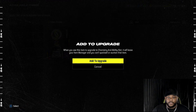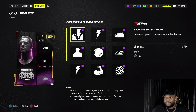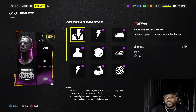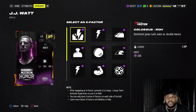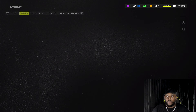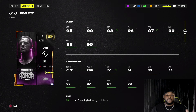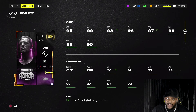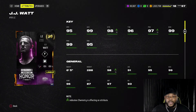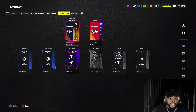I'm going to use my Ring of Honor token on JJ Watt so I can get Colossus or Blitz Unstoppable once activated. Going with Blitz — might move it to Troy P later, but for now we're rocking with it. JJ Watt — look at those stats: 95 speed, 99 acceleration. This card is straight fire. Every time I go up against him he's going crazy on me, now he's on my team.